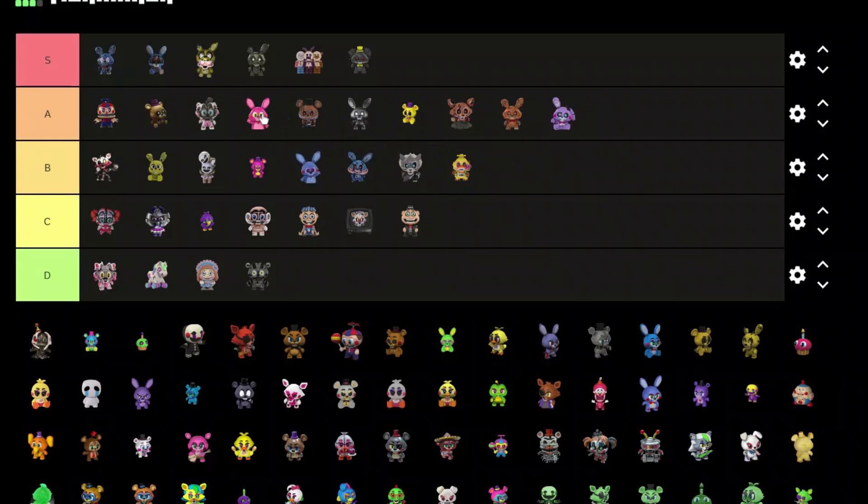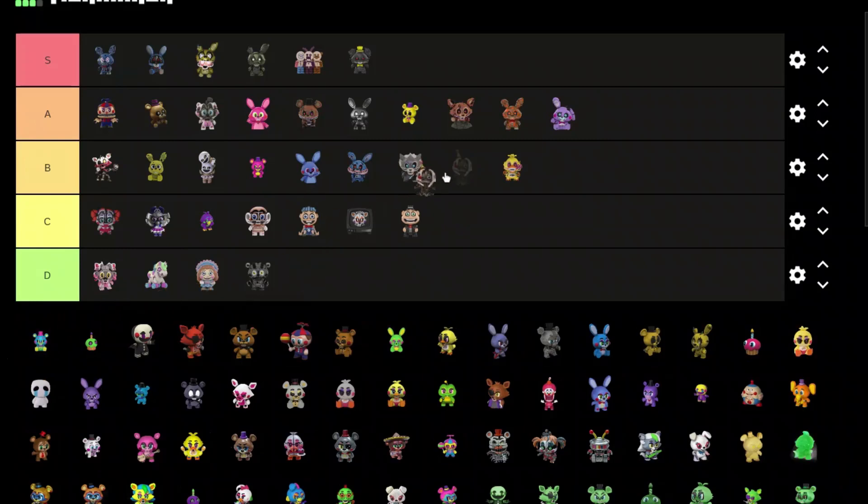We got Bonbon — I think he looks worse than Bonnet so put him B tier. We got Ennard — Ennard is pretty good but he's just too small to have all these details, so put him B tier.